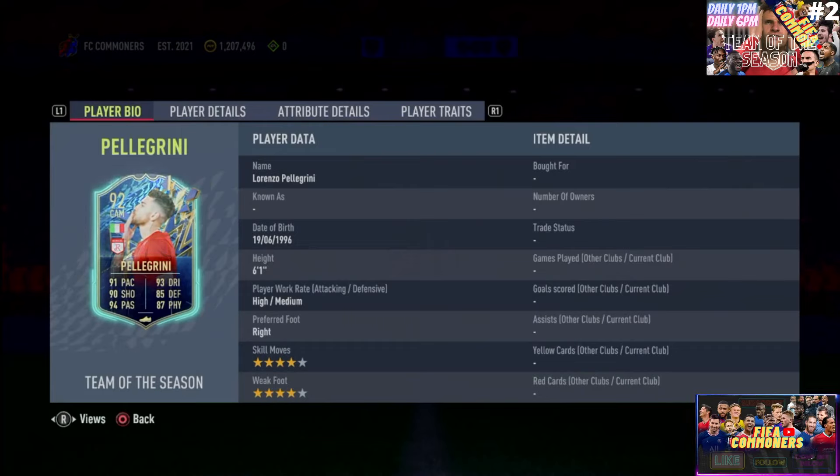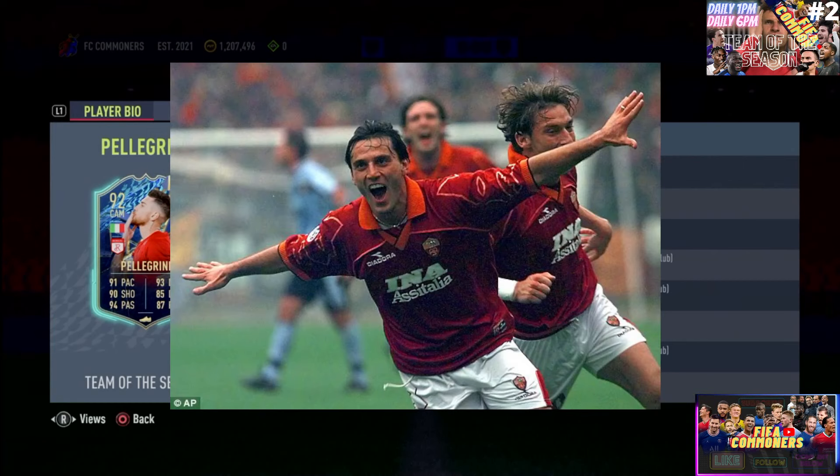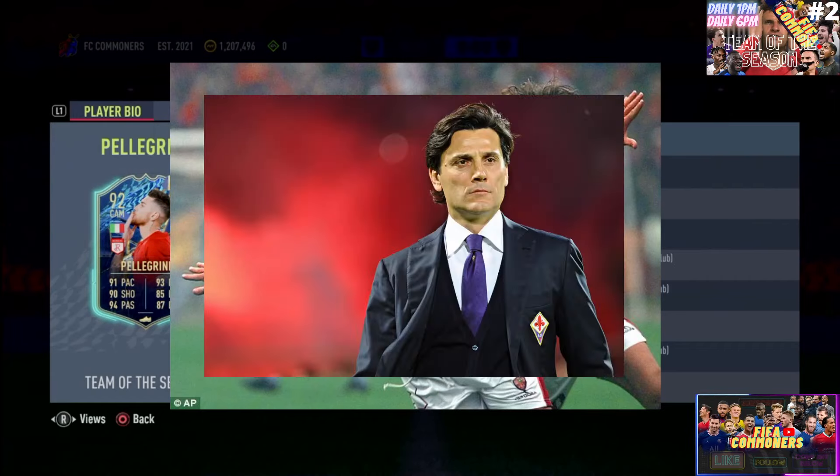Day number two of Serie A TOTS, and we get ourselves a Lorenzo Pellegrini. Born in Rome, Italy, this guy has earned himself the nickname of Montellino — because of the way he celebrates, with the arms poked out there. That reminds fans of Vincenzo Montella, who is a Roma legend, with about 200 appearances for Roma, and also went on to become a big coach for Italian giants across the league.